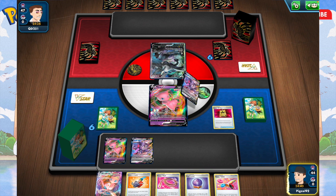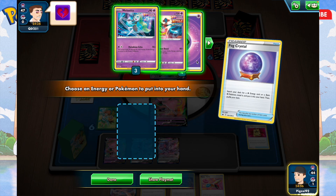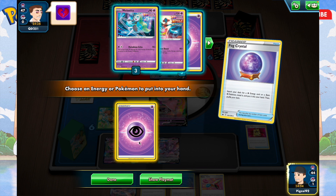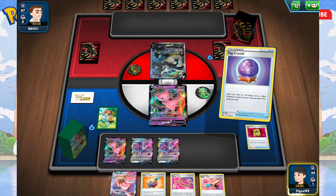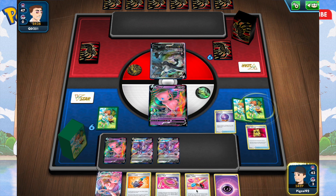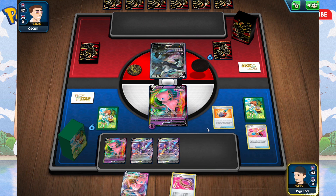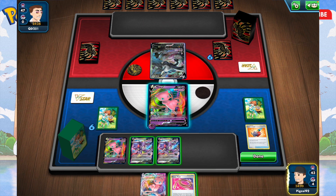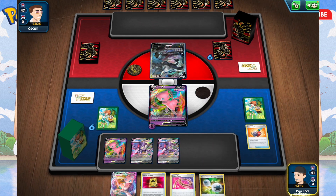Starting off with a Battle VIP Pass, getting my Genesect Vs on the bench, which is fantastic. By the way, I haven't made any changes to this deck — this is straight out of the box. I'm searching for energy and giving it to my Mew V. The Cramorant thing never works, but it empties my hand anyway so I can use my Genesect.